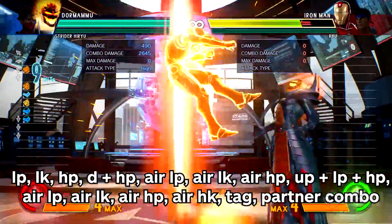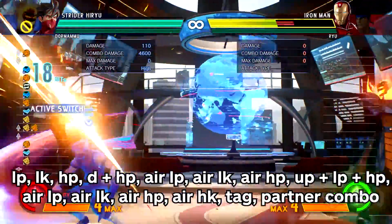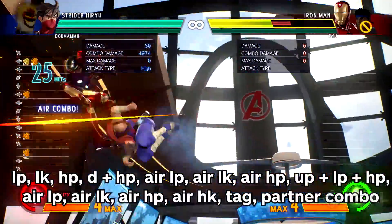Moving on to Intermediate, this combo adds in a jump cancel to the air combo, doubling the in-air damage and sending them crashing down for your partner to finish the job.